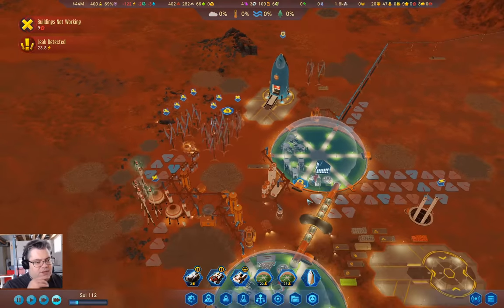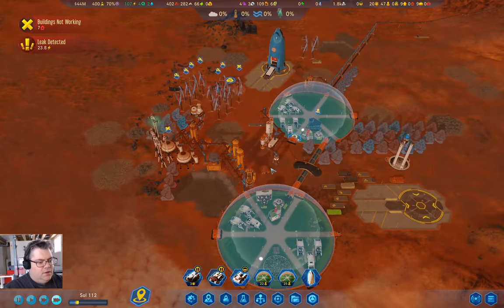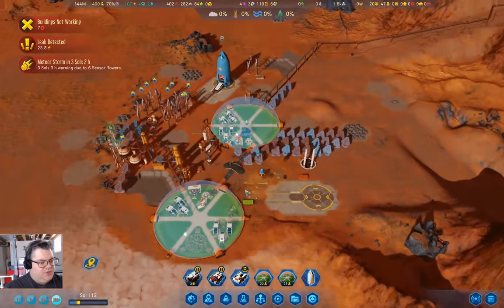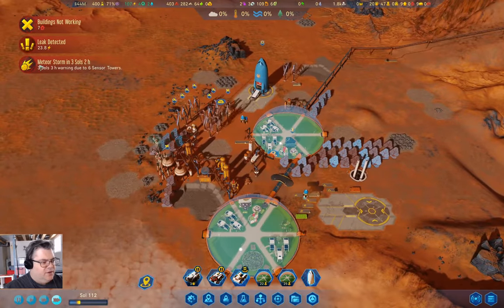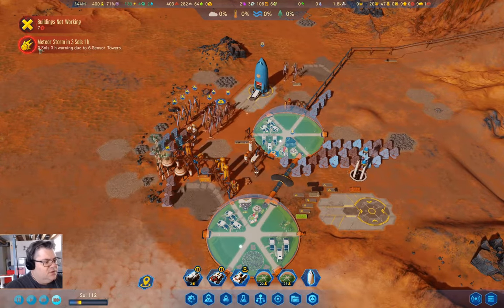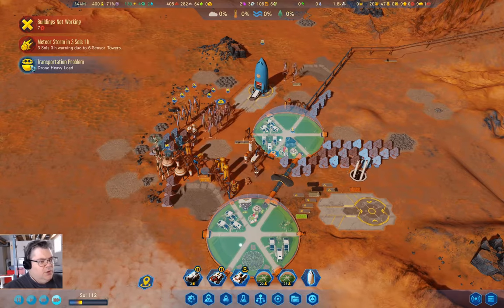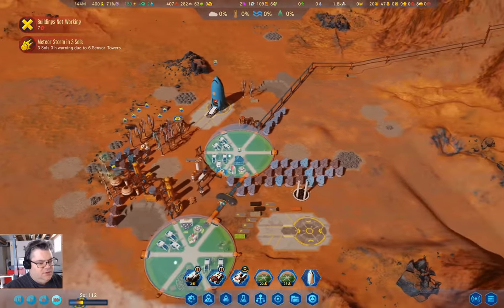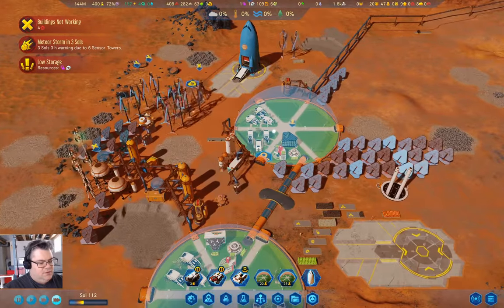We're hemorrhaging power — that's fine. It's going to take a minute to repair all of that. We've got a meteor storm in three sols. We're low on polymers because we had to repair batteries, I think.